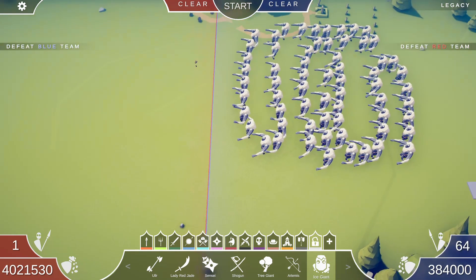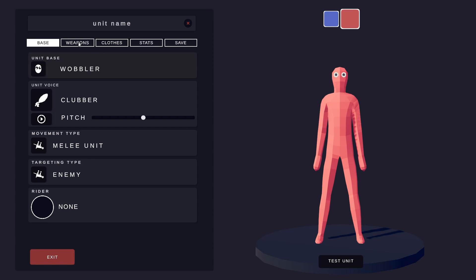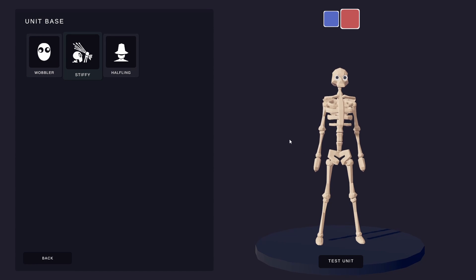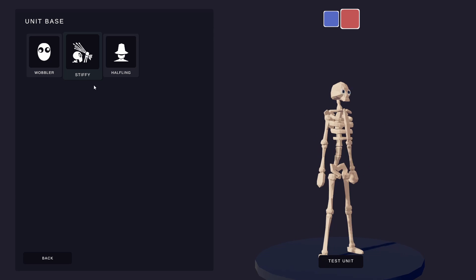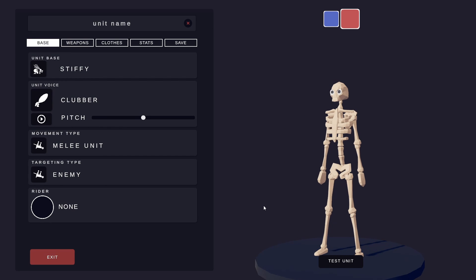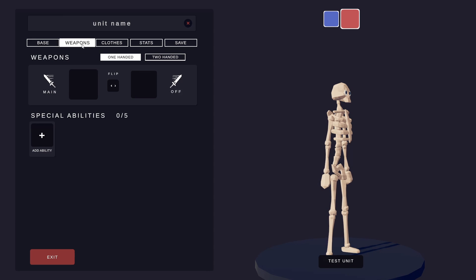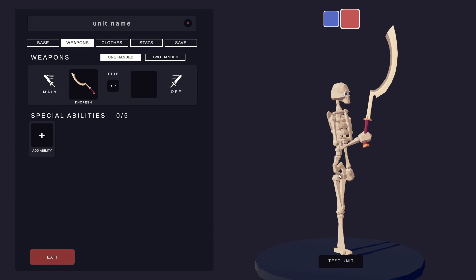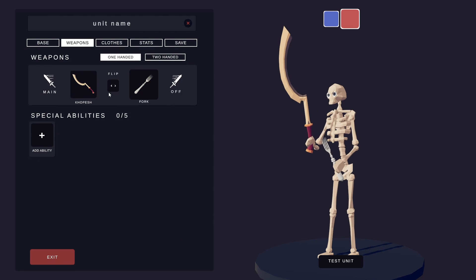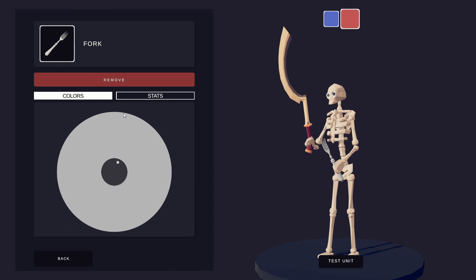We've got another good suggestion and now I'm going to take this one and go with the Stiffy. Yeah, the Stiffy — I guess that's his name. I think you could have made different names for that. But we're going to make the ultimate ice mage out of this one. For weapons, we're going to give him some weird swords. Oh, that looks sick. I like that one. We could give him like a fork and a spoon too.